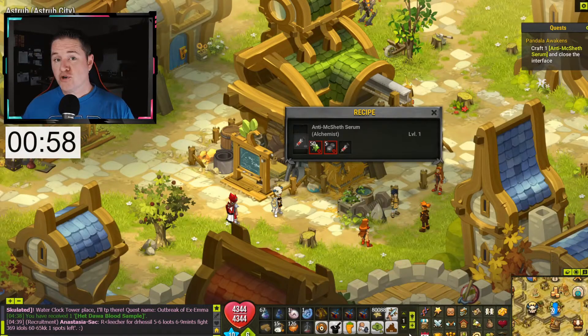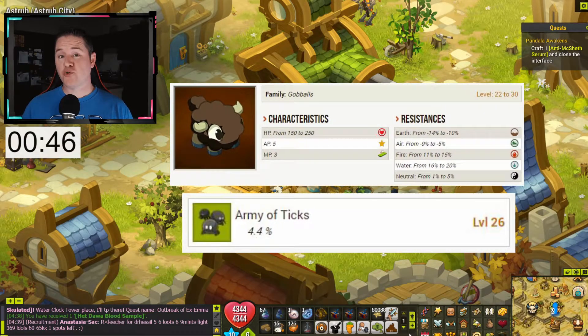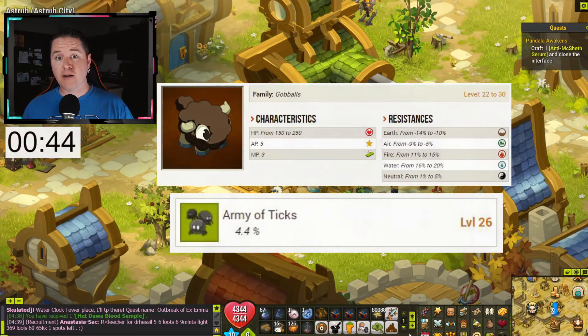Next, you either need to purchase or hunt down 50 nettles and five army of ticks. The nettles are a very low level alchemist resource — you can probably pick them up very quickly all by yourself. However, the army of ticks has a pretty low drop rate from the black goblies.